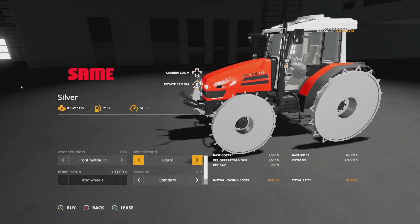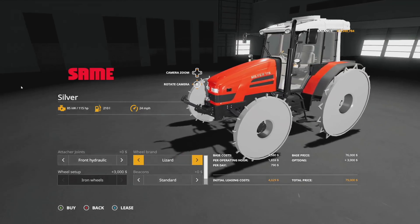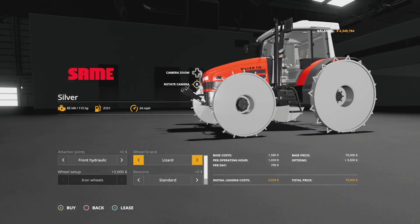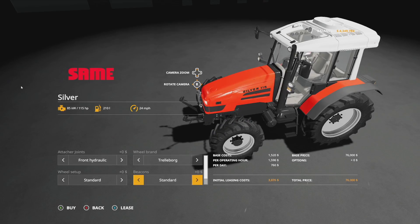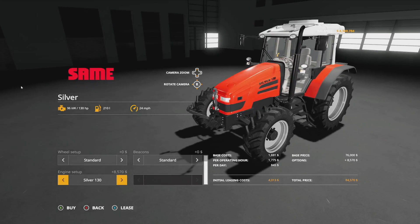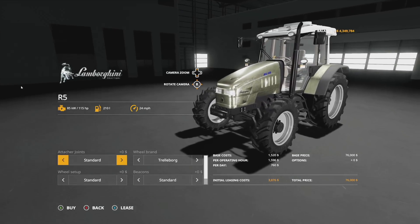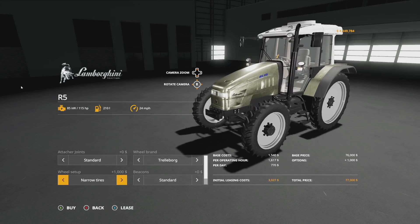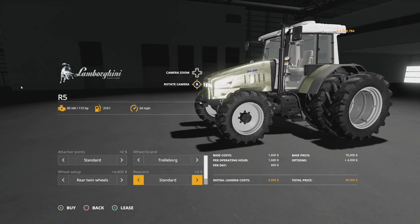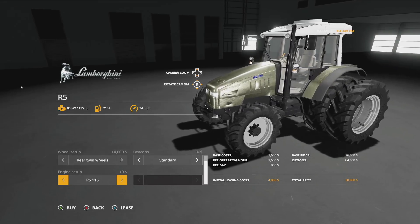The rice tires are here because Black Eyes Modding brought us an Italian map where you can flood the field and do rice farming — so these would be great on that map. Beacons go standard or left beacon. Engine options are 150, 130, and 115 horsepower. The Lamborghini R5 has the exact same 150 horsepower, 210 liters, 24 mph, and identical wheel setups, beacons, and engine options. The paint on the Lamborghini looks a little interesting.